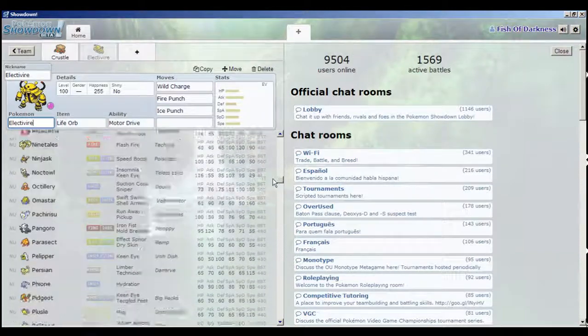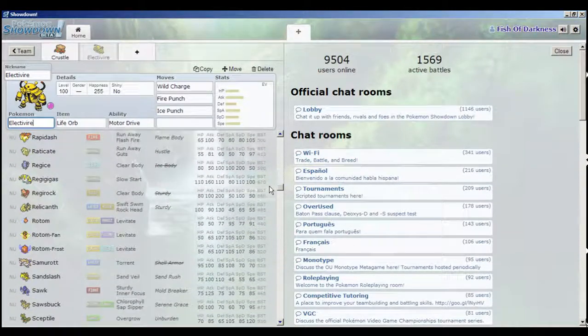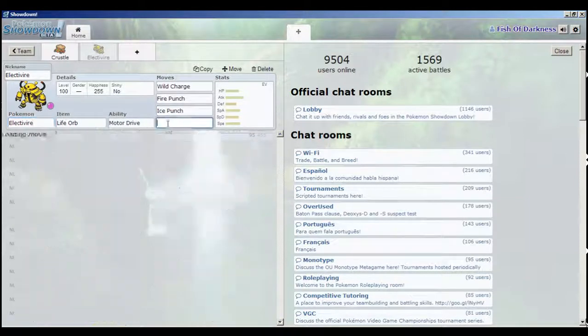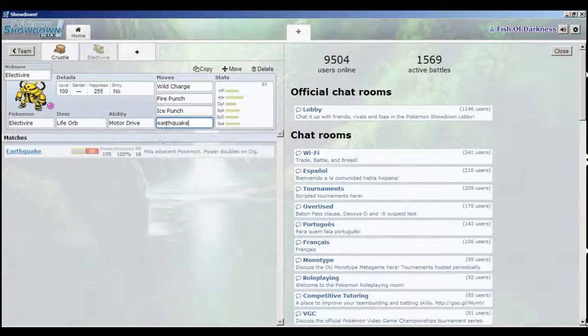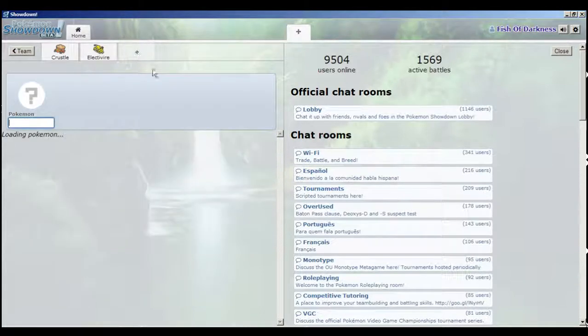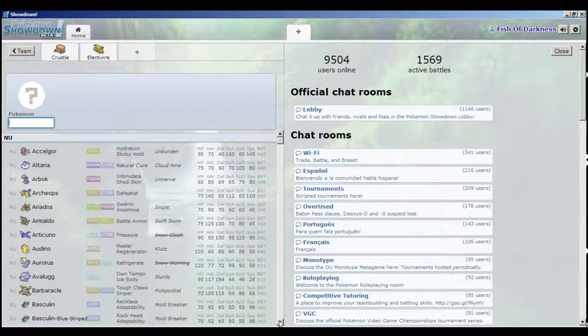For the last move, we're deciding between fighting-type or ground-type coverage. Since we're going to be switching in on electric-type attacks, we're going to want Earthquake. For the spread, since we're going to be boosting speed through Motor Drive, it's generally a good idea to go for more power. Electivire already sits at a nice speed tier, so we'll invest in attack.